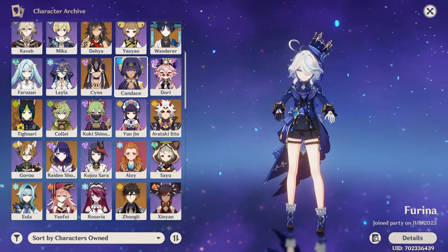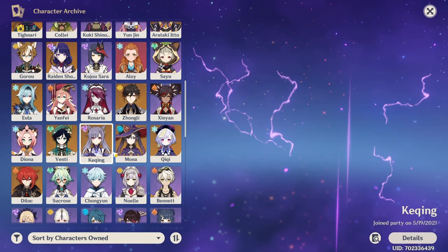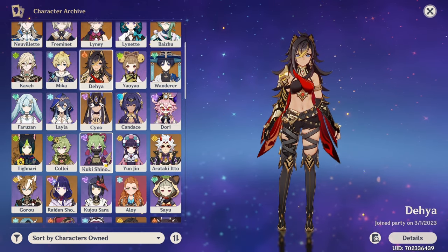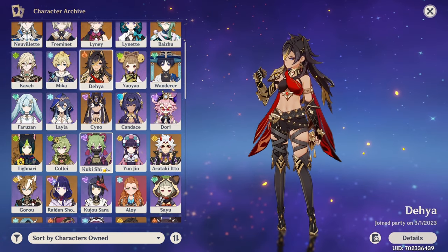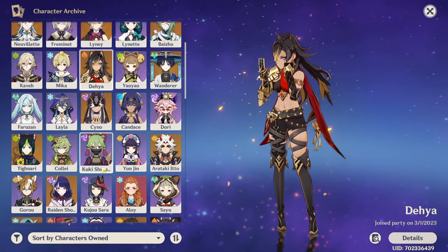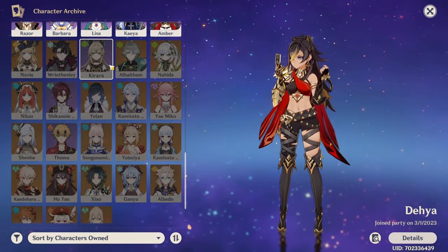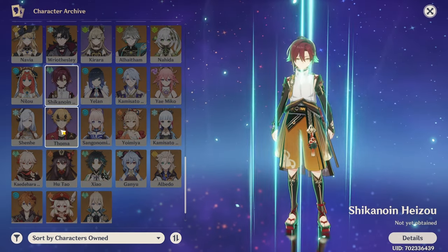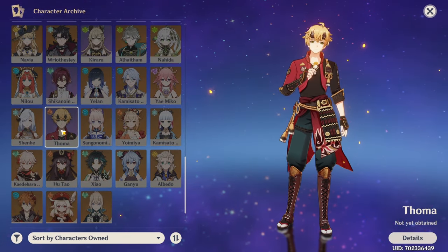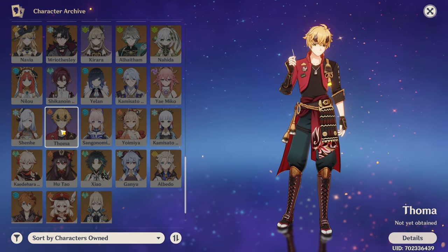As for standard 5-stars, I'm at 6 out of 7, only missing Jean, with Diluc at C3, Keqing and Mona at C2, and Qiqi and Diona at C1. I guess when it comes to winning the 50-50, my luck completely averaged out with both 15 limited and 15 non-limited characters. As for 4-stars, I have everyone except Kirara, Hazel, and Tohma, and I have maxed out 9 of them at C6 — technically 10 if you include C5 Bennett.